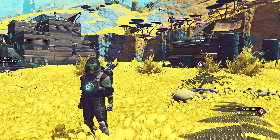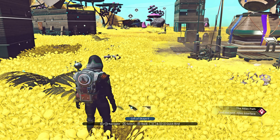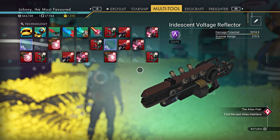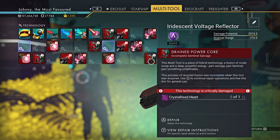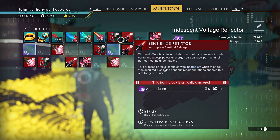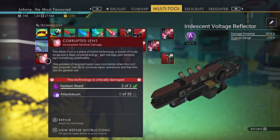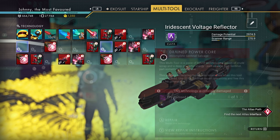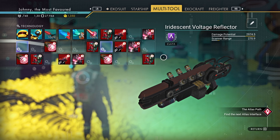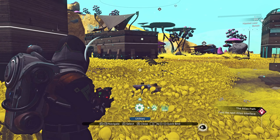I still kind of can't believe that my settlement seriously spawned on a lush planet. Also, what I forgot to mention — I found some sentinel multi-tools. The big one I am a fan of, but it's A-class; I kind of wished I could have found something with S-class. Wait, what is a crystallized heart? All of that stuff is crystallized heart — I gotta read up on that, or just use a repair kit for those.